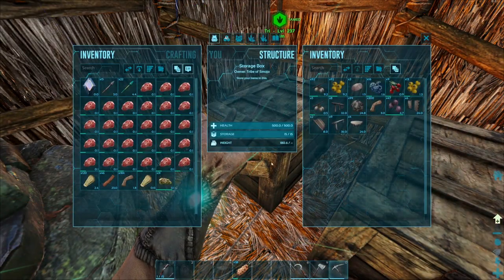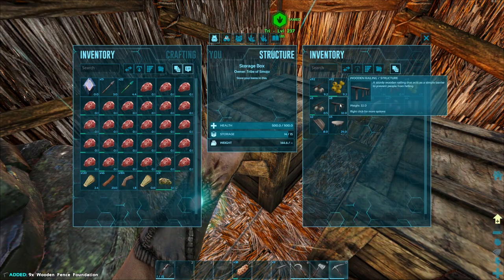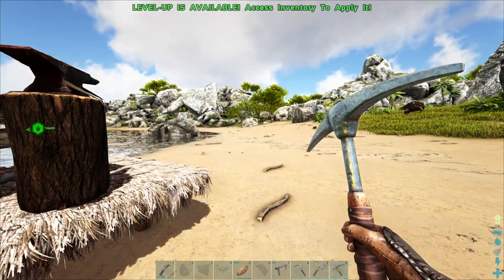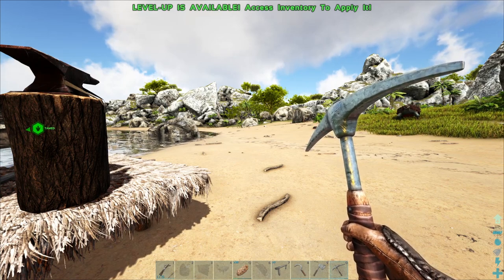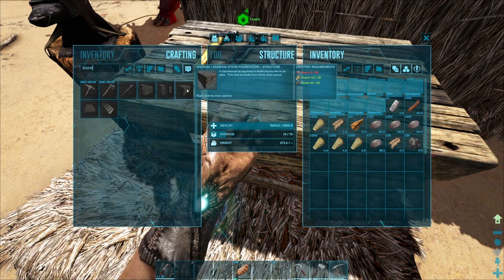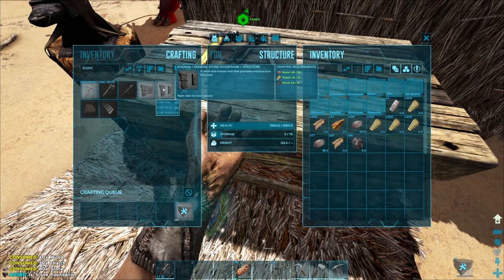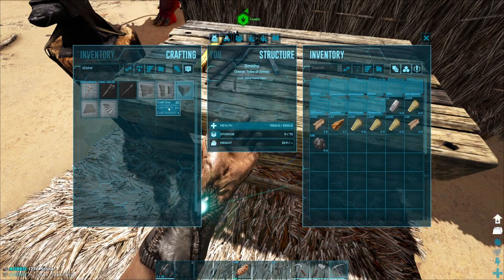Let's go ahead and make this trap. We're keeping the wooden foundations and everything else is stone — two stone foundations and about sixteen stone doorframes. So we need roughly 80 stone. I can go ahead and make 13 doorframes for now. Oh, we got a lot of levels — let's level up speed, very important. Now we can get the saddle at level 38!